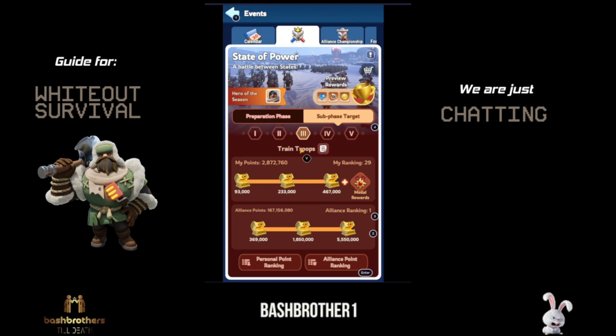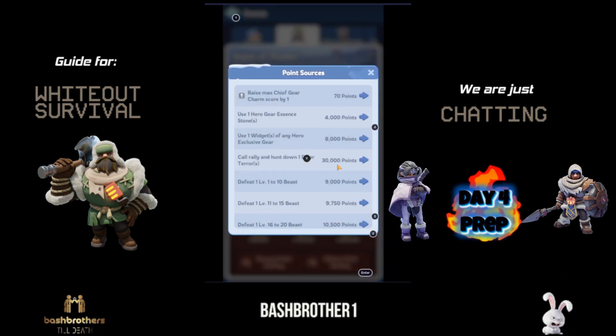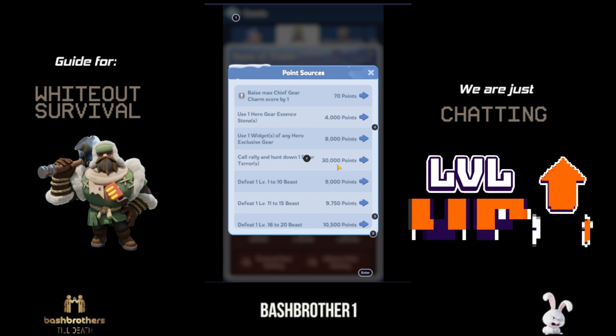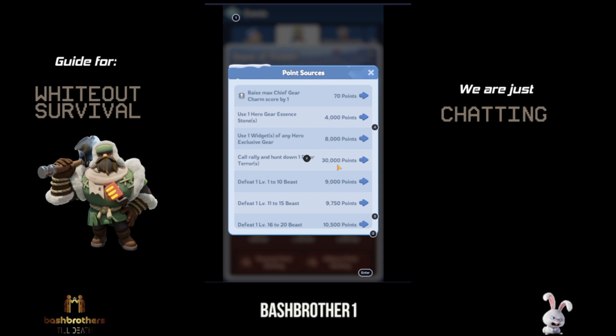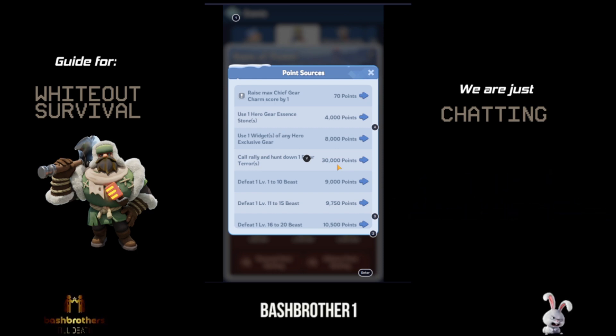Day Four is Hero Development. After getting all those new heroes, start using essence stones for points. You can also use your widgets and chief gear charm scores — they're available again. So you can save up those charm scores across multiple days and use them strategically.